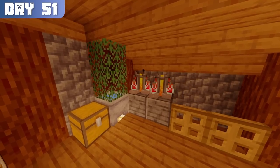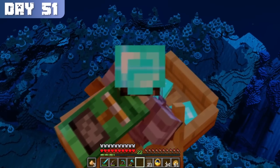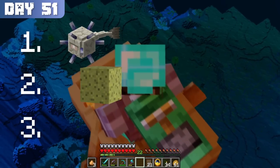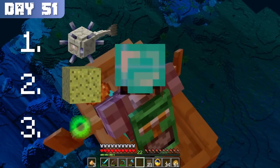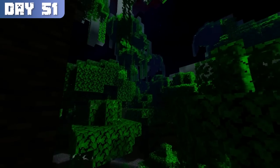Plus, a guardian farm would provide me with pufferfish to brew more water breathing potions. So the next steps were clear: take out the elder guardians, grab the sponge, and build a guardian farm out of the monument. But in order to do all of this, I needed a way to get around the mining fatigue. Normally I'd use milk, but this obviously wasn't going to work since all of the cows in my world went extinct.